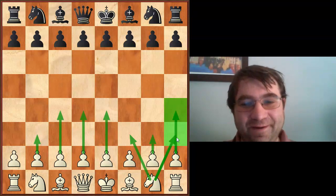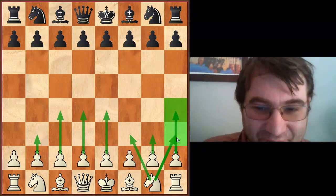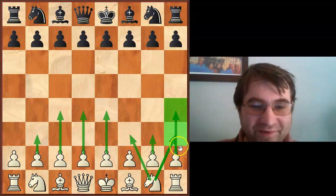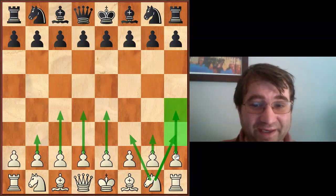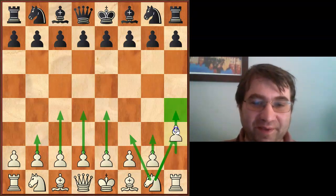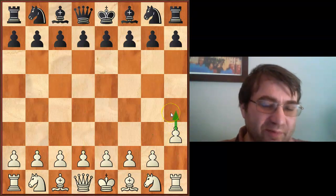Now we're going to get into the terrible first moves. What are the awful first moves that do really, really badly? One move that does really badly — and it kind of shocked me at how bad it does — is scoring about 39% for white. We do have a lot of games in this line, which tells me this is a reasonable statistic. That move is h3.